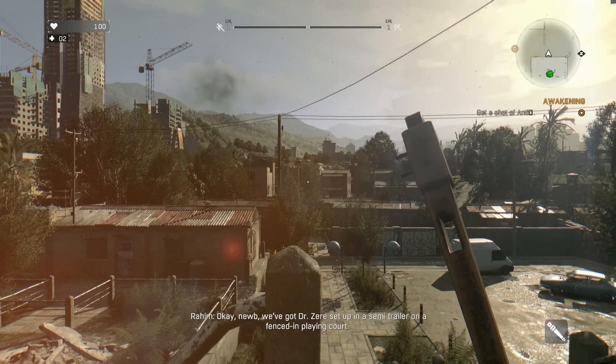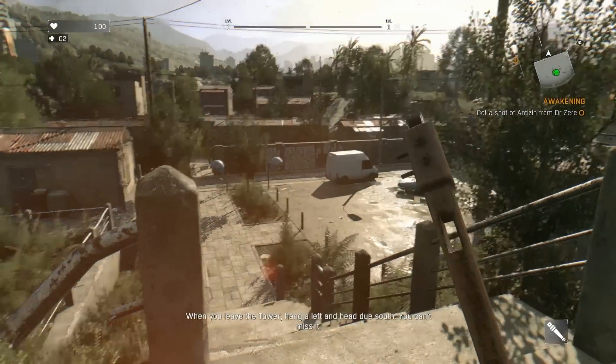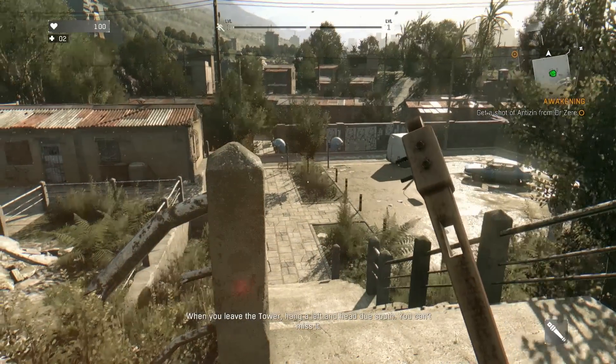Well, that quartermaster was a barrel of laughs. Now I need to get to this Dr. Zera and hope he can help me out. Okay, noob — you've got Dr. Zera set up in a semi-trailer on a fenced-in playing court. When you leave the tower, hang a left and head due south. You can't miss it.